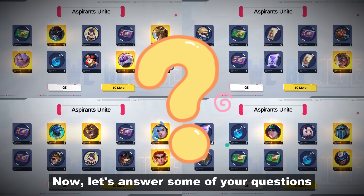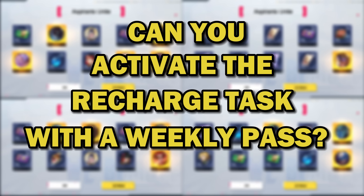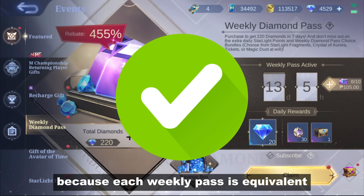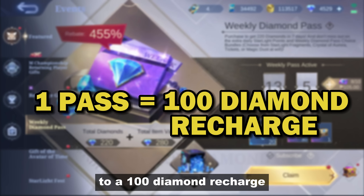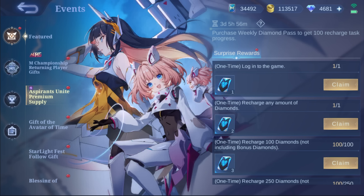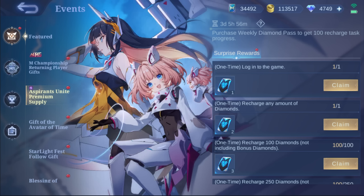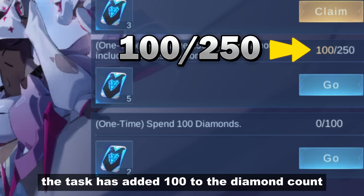Now let's answer some of your questions. Can you activate the recharge task with a weekly diamond pass? Yes, that's possible because each weekly pass is equivalent to a 100 diamond recharge. Here's an example — I'll buy 1 weekly pass, and as you can see, the task has added 100 to the diamond count.